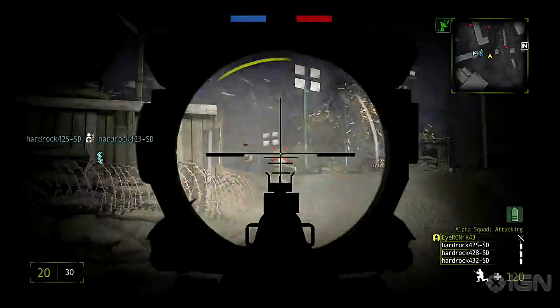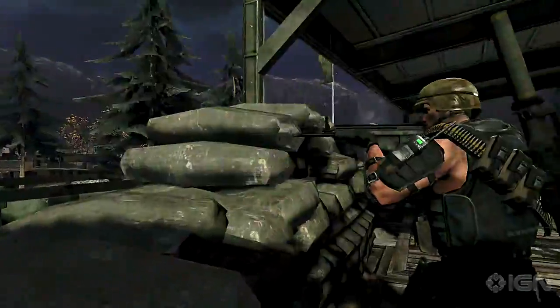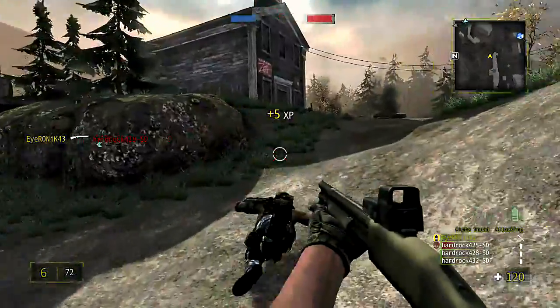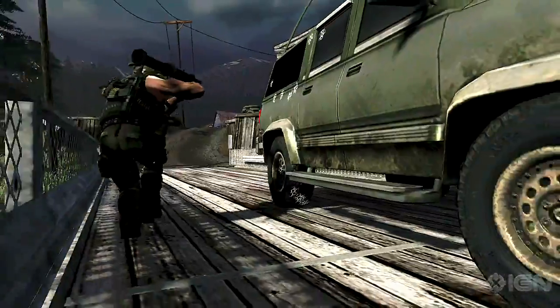The objective for suppression missions is simple: to maximize casualties for the opposition. As your PMC eliminates members of the opposition, you'll deplete their score bar. A team that empties its opponent's score bar first wins the mission.